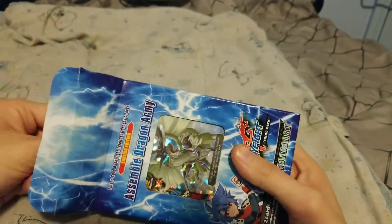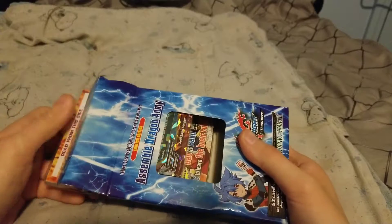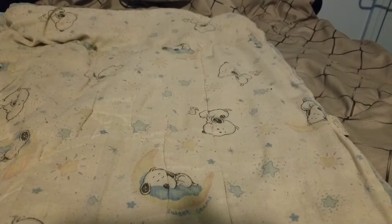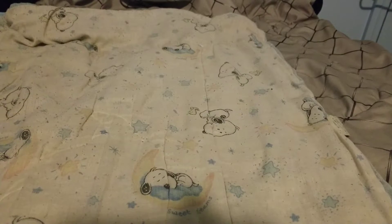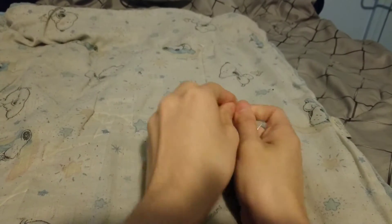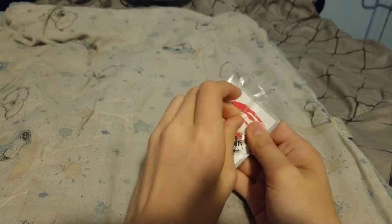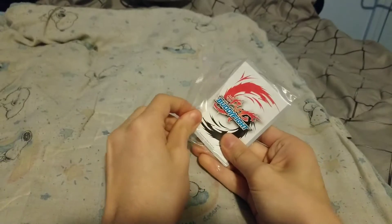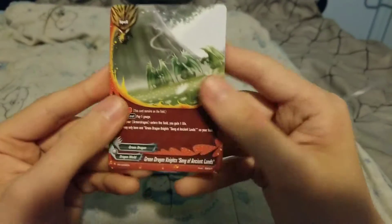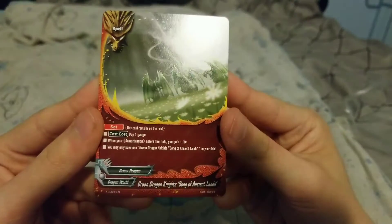We're actually going to open it. This was the cheapest thing I could find on Amazon at the moment. Oh, a promo — that's the unique thing about Buddy Fight: every single thing that's Buddy Fight related has a promo card or two. So the first promo for this trial deck is Green Dragon Knight, Song of Ancient Lands. It's a spell.